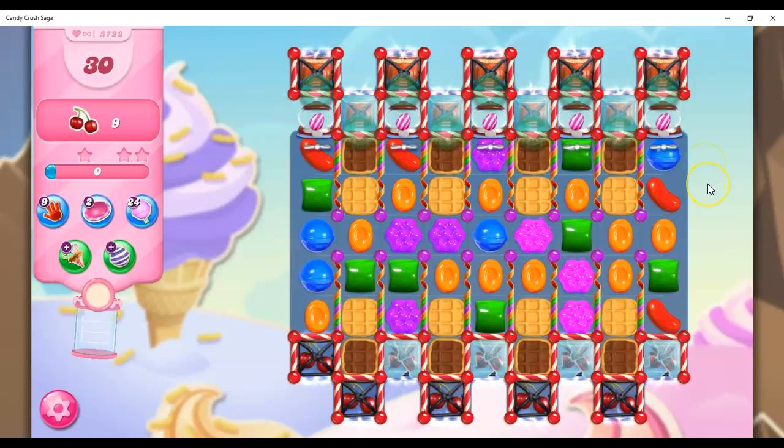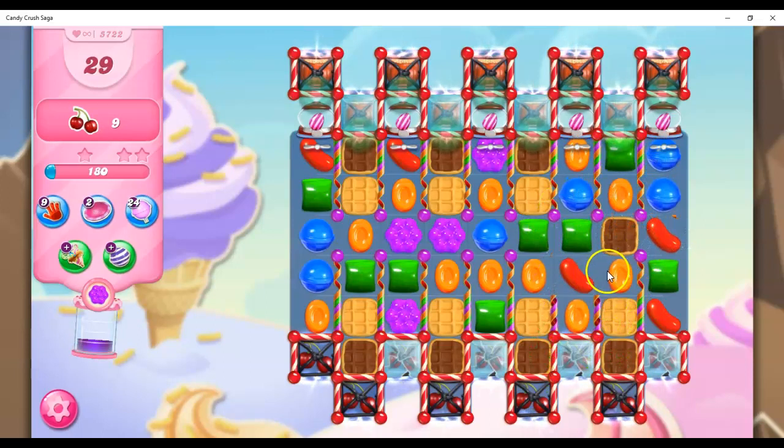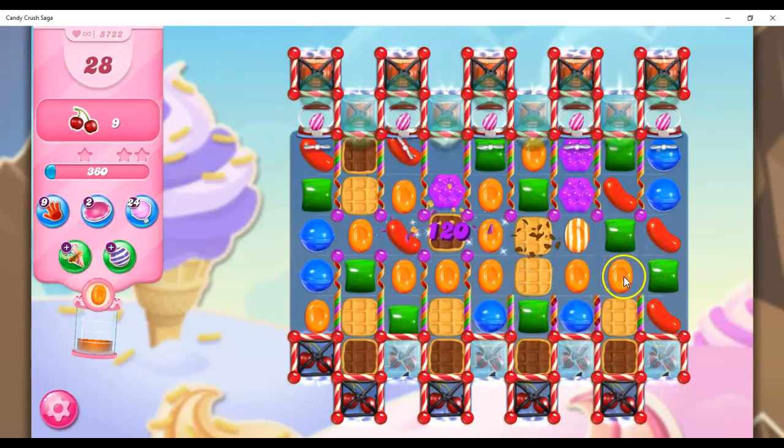I don't think I understand this board, and I think it might take several playthroughs to understand it. I see some striped candy dispensers — that's good. I see licorice locks and crystal candies — that's not so good. These candy curls, eventually I can get rid of them. And I have portals, and I have waffles. Yeah, this one's going to take a while.